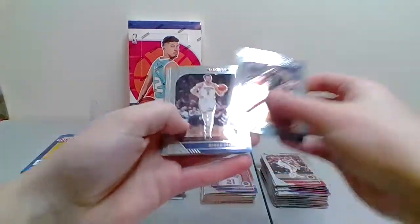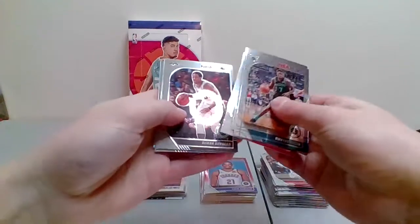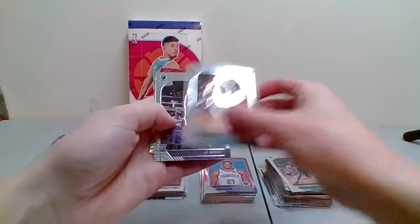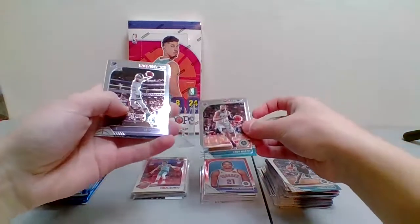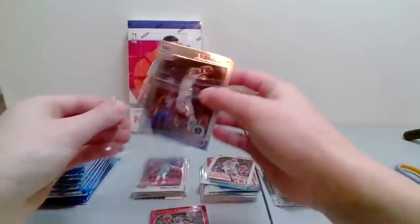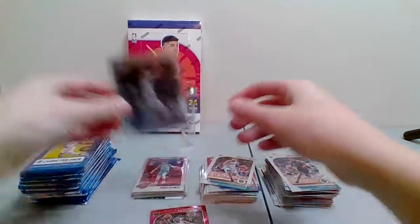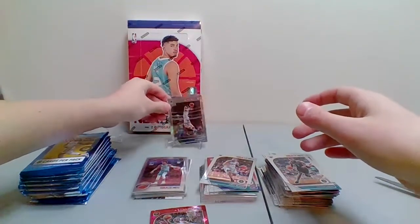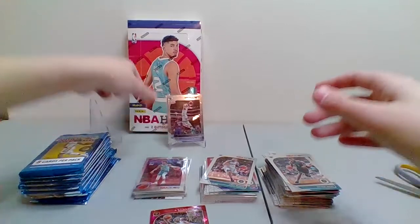Dwayne Bacon for the Hornets, Gallinari for the Thunder, Jeff Teague for the Hawks, DeMar DeRozan for the Spurs. Rookie Cody Martin here for the Hornets. And then we got a John Morant base — let's go! That's a nice one for the Grizzlies. Nathan's got the Grizzlies — nice hit there for you.